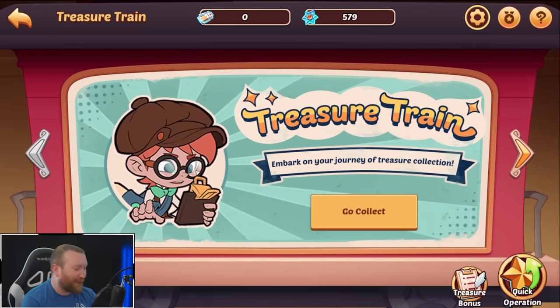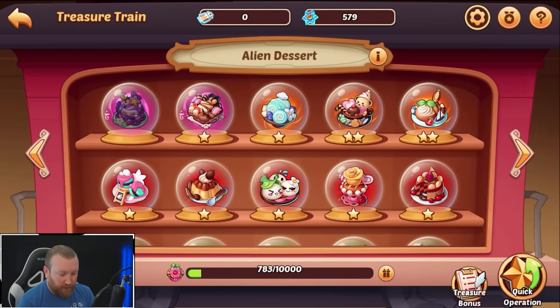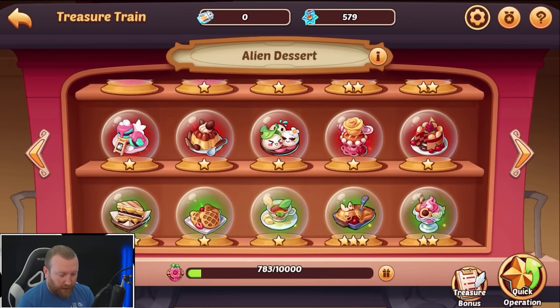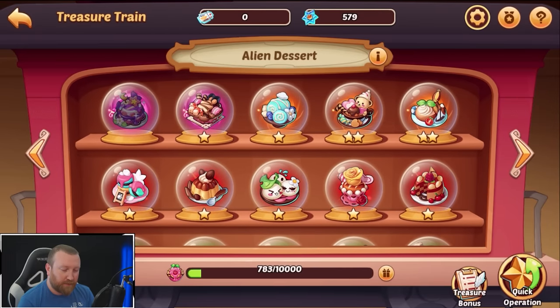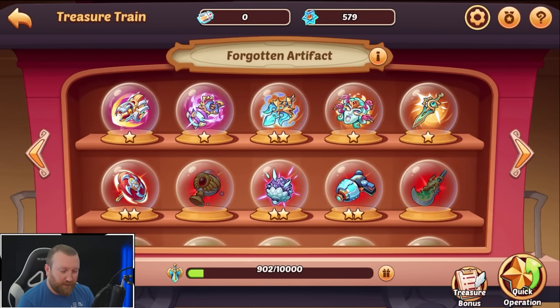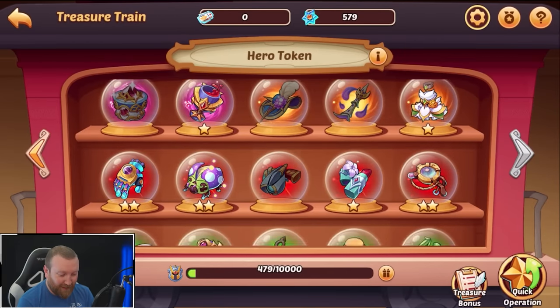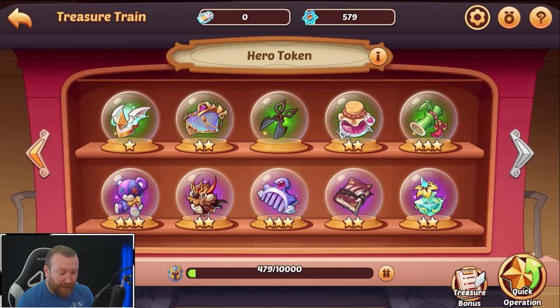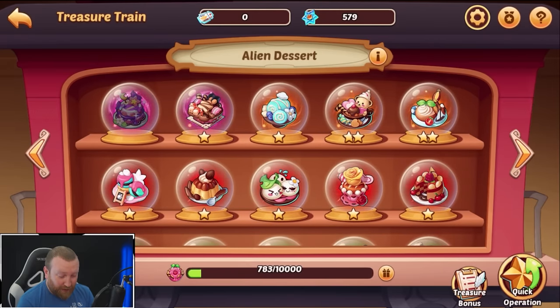I'm intrigued to see what the new treasure train bonus is as well. Fixed attack is only going up 553 — I think I might have more at this point, or maybe not. Wow, maybe I moved the decimal place one spot in my head. Holy cow, Lexi — they're four-star!